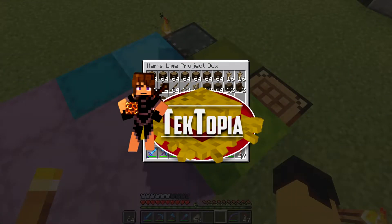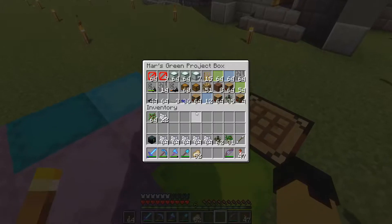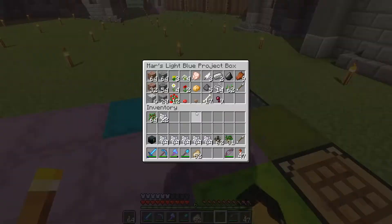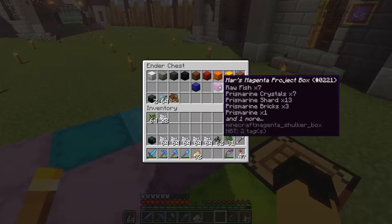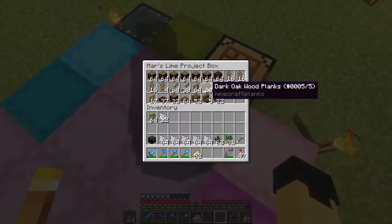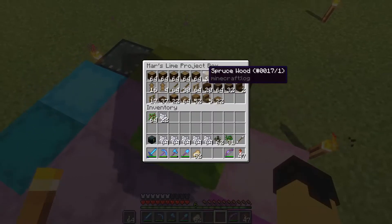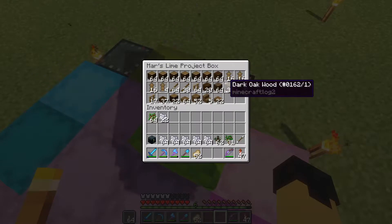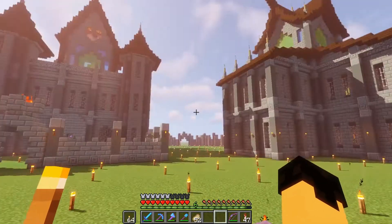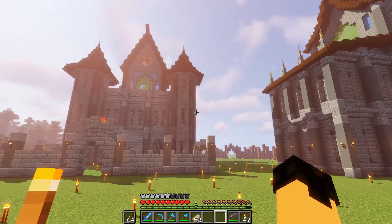We're completely out of oak already? I thought I gave you three stacks of it — we used it all. I don't see it anywhere. So as an alternative, we've got eight and a half stacks of spruce, one and a half stacks of dark oak, and zero stacks of oak. Dark oak and oak should be our priority. Dark oak is being used for the roofs, oak for the interior. Eight stacks of spruce should last us a little while.